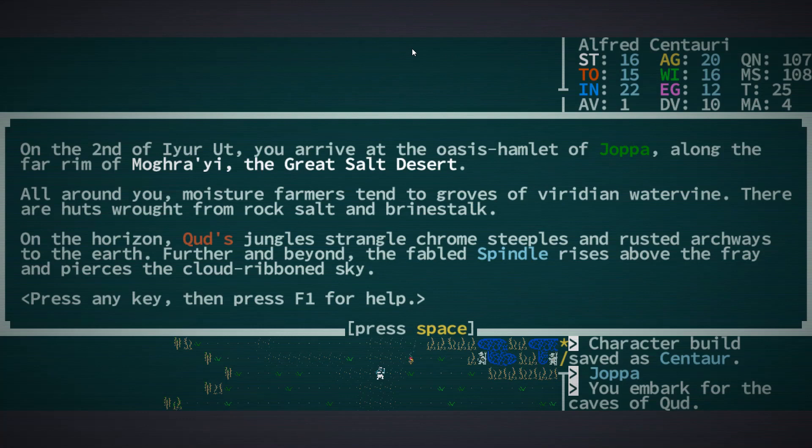Hey, orange one here. This is going to be the start of the actual first episode. The previous thing I was just setting up the character. We're playing as a centaur named Alfred Centauri. He's going to be a little bit of a tinkerer, not too familiar with technology, but will use technology a fair amount.